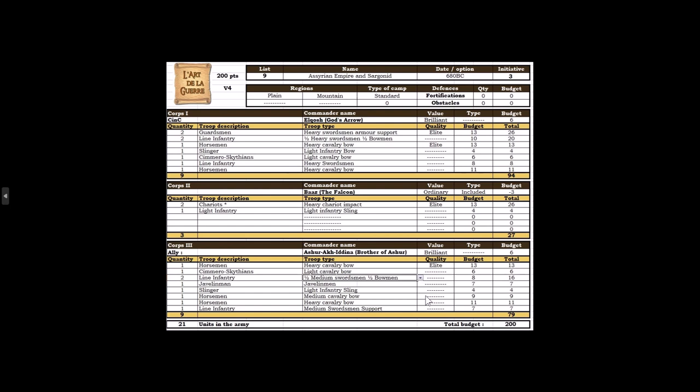I reduced the number of horsemen in the army - a couple of heavy cavalry and a light cavalry. So this first command is kind of two commands in one: a block of five heavy infantry who shoot a bit, and a little block of three cavalry - two heavy cavalry and a light cavalry - to zoom around and do a flank. This is typically going to sit on one flank.